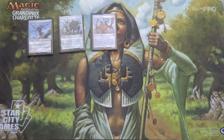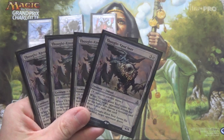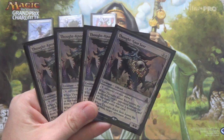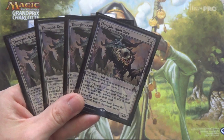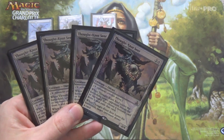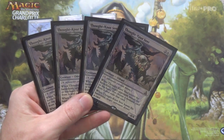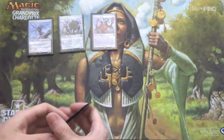The big one is Thought-Knot Seer. It's 4 mana — but not actually 4 mana in this deck — a 4/4, so a big creature. If we're getting it on turn 1 or 2, a 4/4 is not bad, but it also lets you look at their hand and exile a non-land card. If they deal with it — say a Revolt Fatal Push — they'll get a card back. But often you're taking something that would deal with this, and you have Chalice. Thought-Knot Seer is very good.